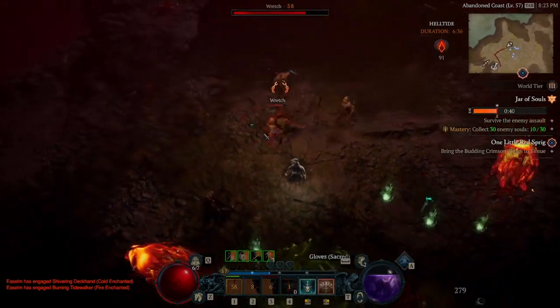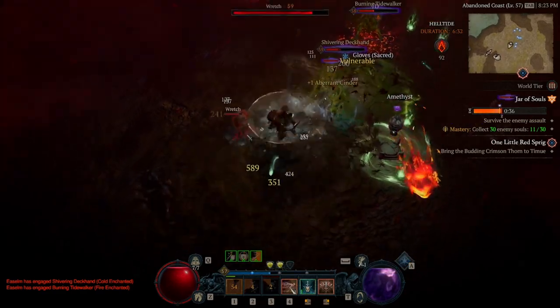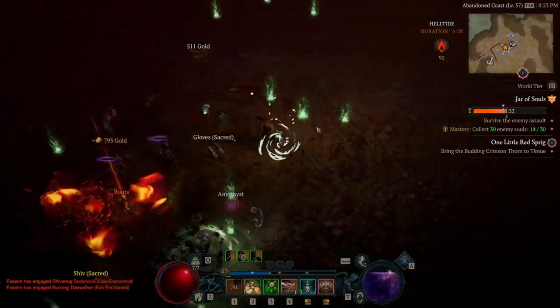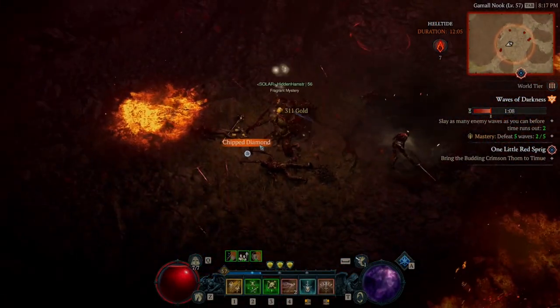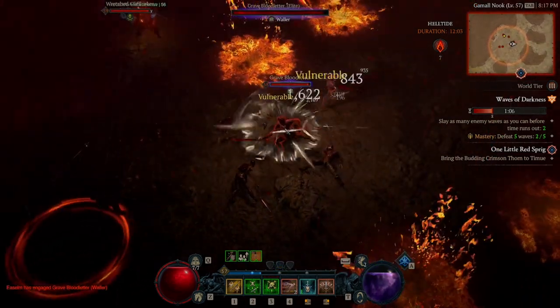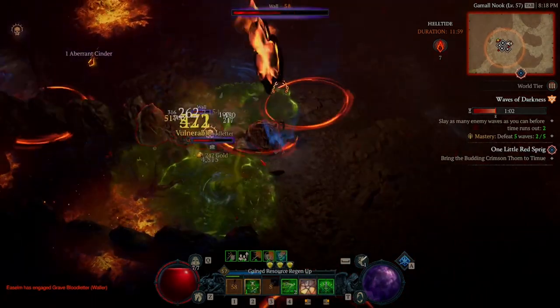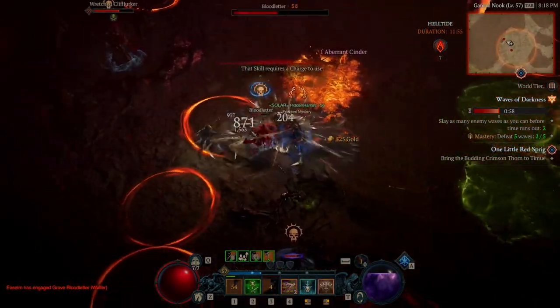The reason I want you to do events is there are a lot of mobs that spawn, which means more cinders. If you come across the Helltide Assassin, you can kill it if you're high enough level or have good gear, but if you're focused on farming cinders I'd just skip it and keep going for cinders as much as possible.